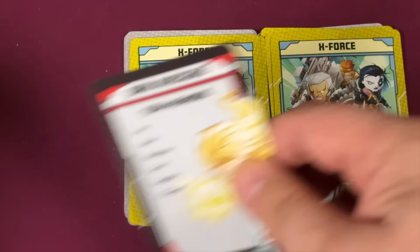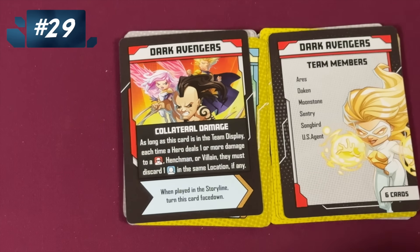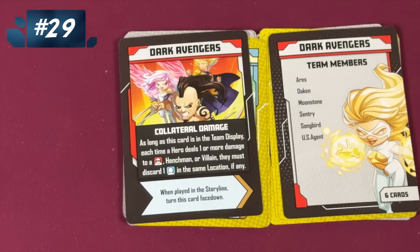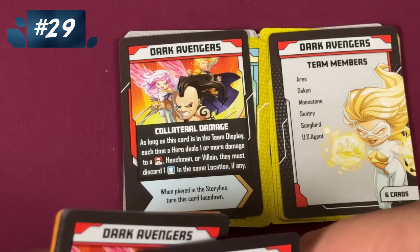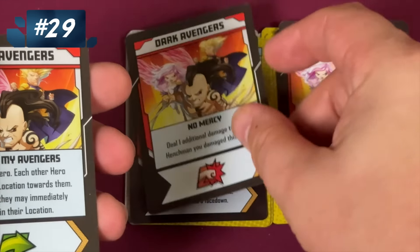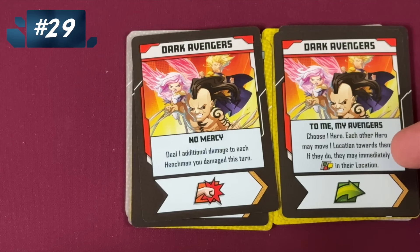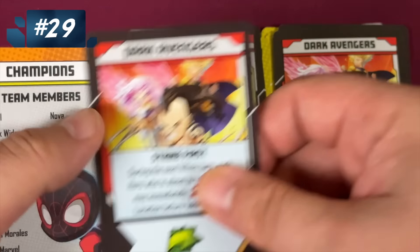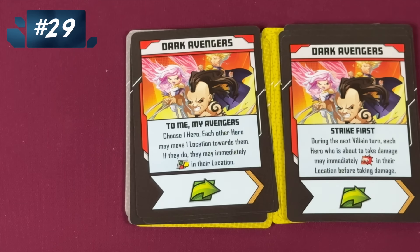Then after that, we have the Dark Avengers. As long as this card is in the display, anytime someone deals damage, they must discard a civilian. In most scenarios, that's not too terrible. But these guys are all about no mercy — pull heroes towards you and immediately do wilds, and during the next villain turn each hero about to take damage can immediately attack in their location. So not so shabby.